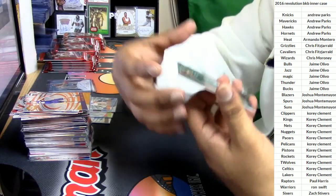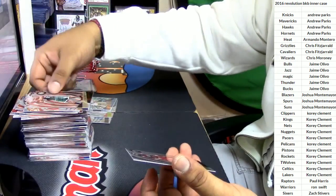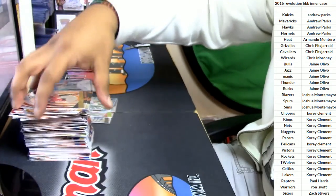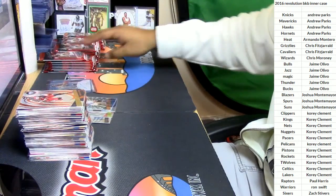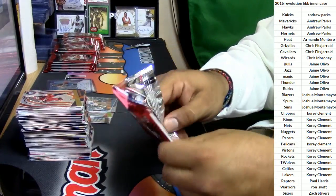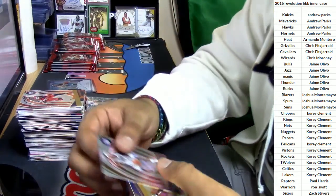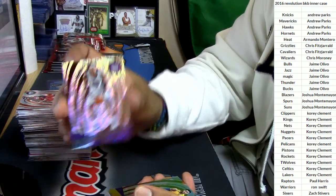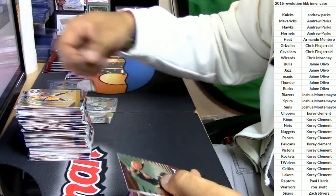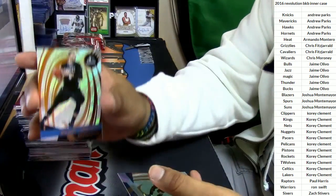Then we have Jabari Parker for the Bucks. All cards will ship, Josh. Tyreek Evans, Pelicans. Taco Bell would be consumed by my body tonight and I'll hate myself in the morning. Willie Cauley-Stein for the Kings. D'Angelo Russell, Lakers. Kyrie Irving, Cavs. Zach Levine, Timberwolves. Zach Randolph, Grizzlies.